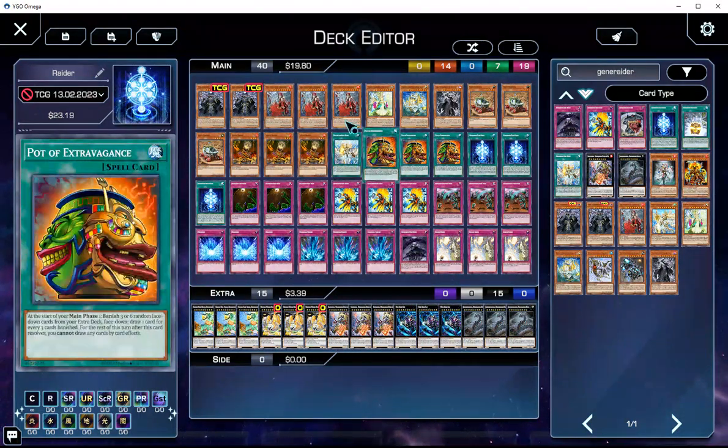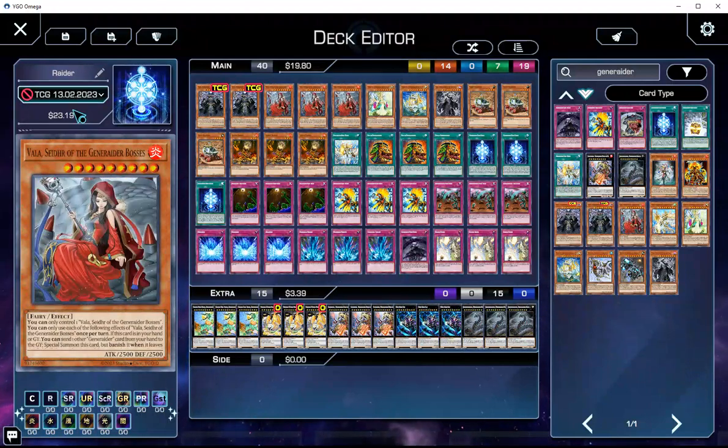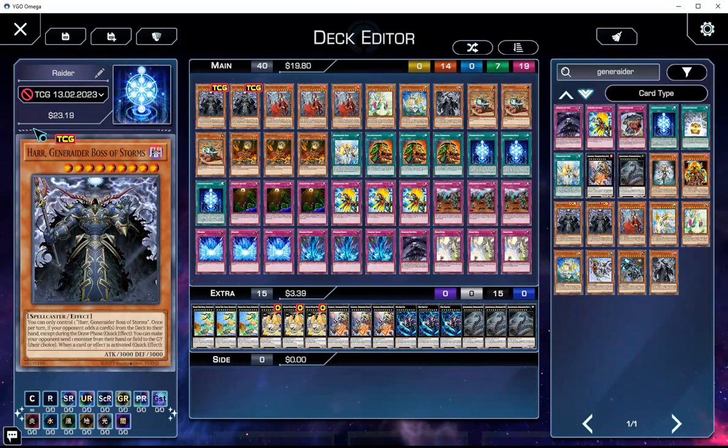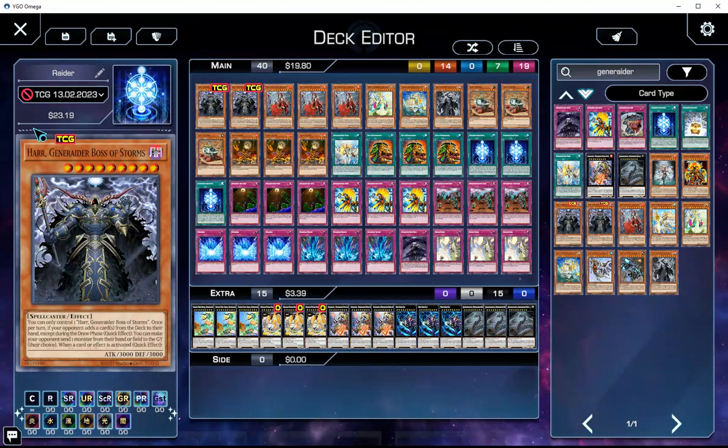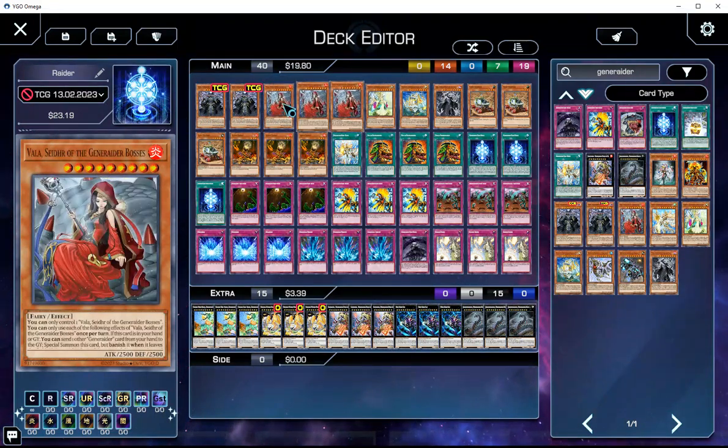I'm moving over to Omega because Dueling Book sucks, and they are using card market — just to explain this — and card market is terrible unless you live in, I guess, the UK. Maybe the shipping is better there. They're including a bunch of stuff like shipping, and the card market prices for commons are terrible. Like, this card is $0.10 on card market and $0.01 on TCG Player, so that's why it shows up at $20.